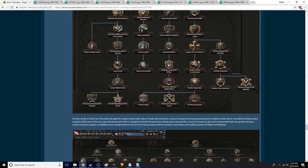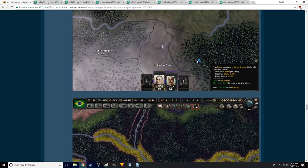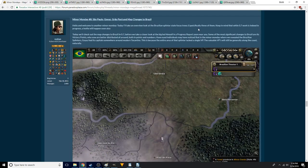Hello everybody, this is Conquering History Games and welcome back to another Miner Monday. Today I am going to be showing Miner Monday report number 8: Sao Paulo, Goiás, Grão Pará, and other map changes that are happening to Brazil.